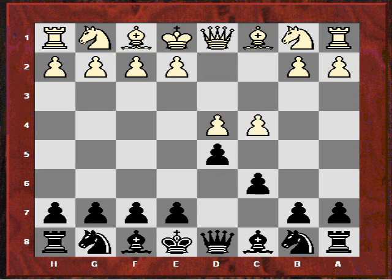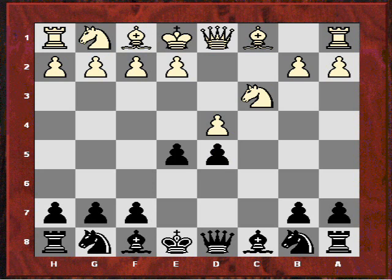So after d4 d5 c4 c6, the move order here was Nc3, and now Winawer played e5. After cxd cxd, this could have been the exchange variation of the Slav with White playing Nc3 by a different move order. In that position, just imagine your opponent just played Nc3 — so we're really asking: is e5 any good here? Well, if White just takes the pawn then d4, and I think Black is fully equalized.